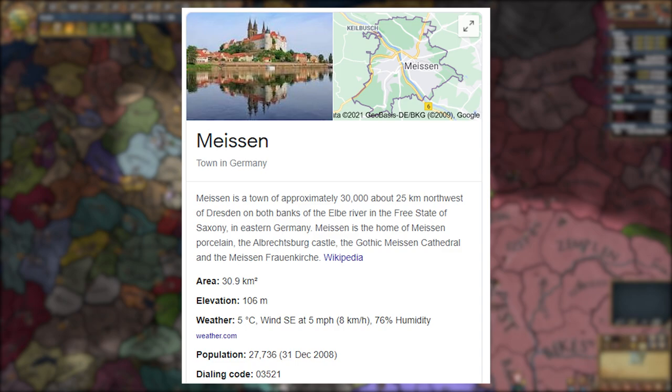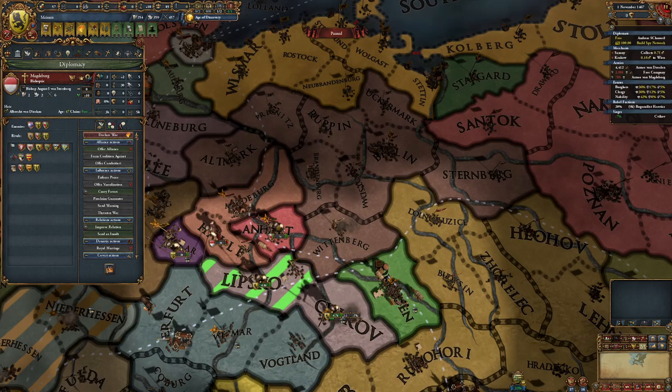Meissen is a town in Germany with 30,000 inhabitants and a form of porcelain named after it. But why am I telling you this? Well, Meissen is actually a hidden nation in EU4 that you can form if you follow the steps I'll show you in this video.